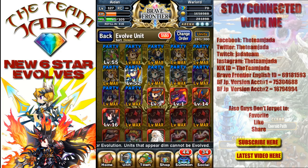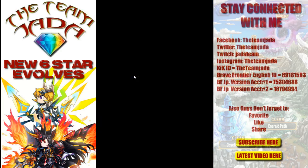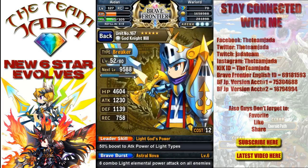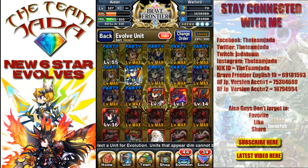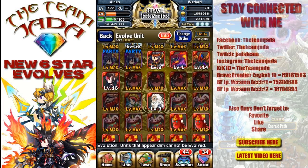I would have also evolved God Knight Will, but I'm missing one ingredient — the Light Pot. Otherwise he would have definitely gone to six-star and complemented my light and dark team combination. I don't even know what his leader skill is, so hopefully I'll see it on Instagram or someone will show me his six-star evolve and his leadership abilities.